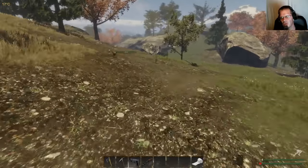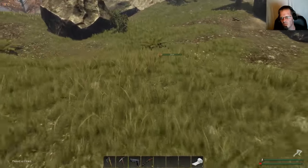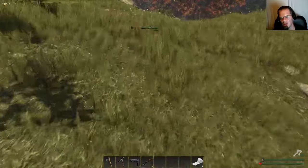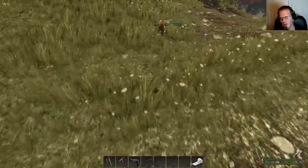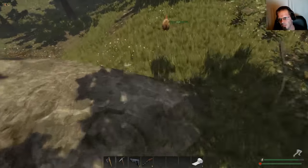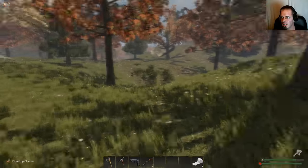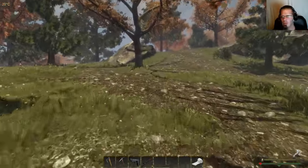I've got full juice. Let's see if we can run this chicken down. The thing with chickens is they only run so far and then they pause, or if they run into something you can catch them. We're getting closer and closer — just make sure you've got enough stamina to get him and when you get right up close... we will catch him. There we go!